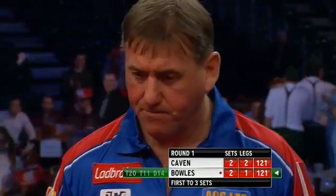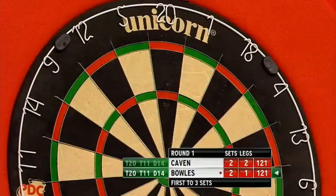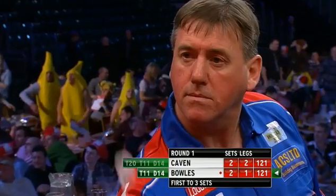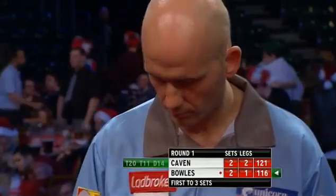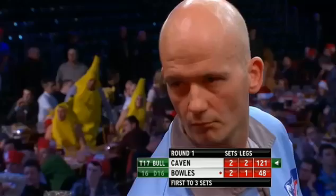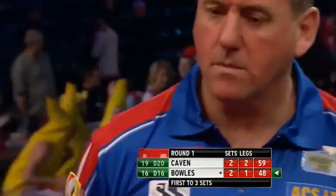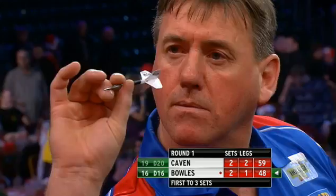Because anything less than that really let Kaven in the door. But now Bowles — he took out this earlier on, can he take it out again? Well, he's going to get a dart at the bullseye. Ball again for the 121 for John Bowles — this time away with darts, and now Kaven to go through to the second round of the Championship.